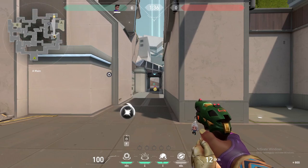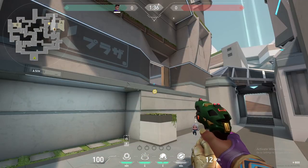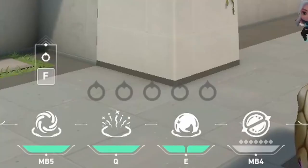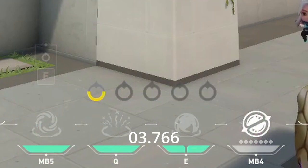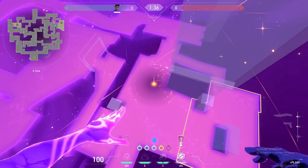Activation can be done through walls as well, similar to Killjoy activating her mollies. She can recall the star by pressing the F key, which will place down a smoke for about 2 seconds before disappearing. Recalling a star puts it on an 8-second cooldown before she's able to place it down again. Recalled stars will appear yellow on the UI and you will lose them when the next round starts.